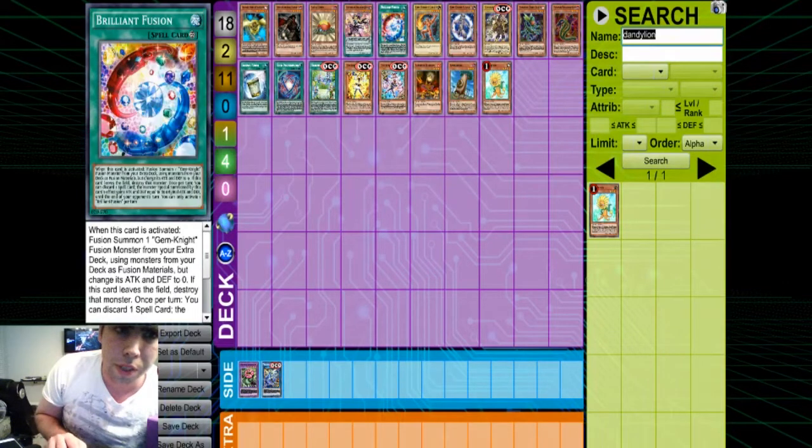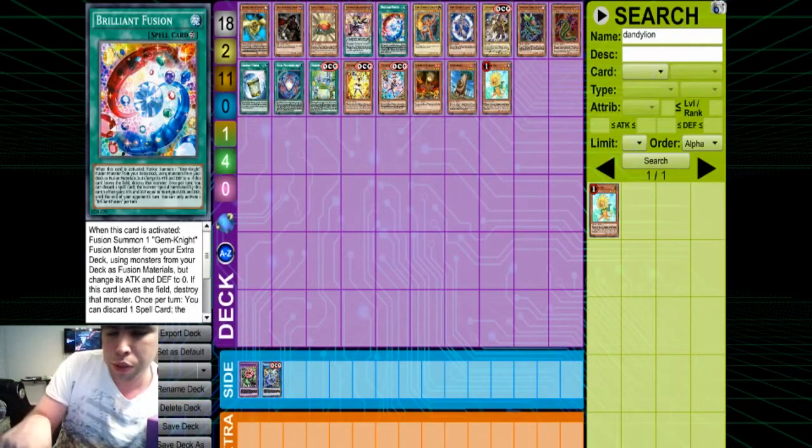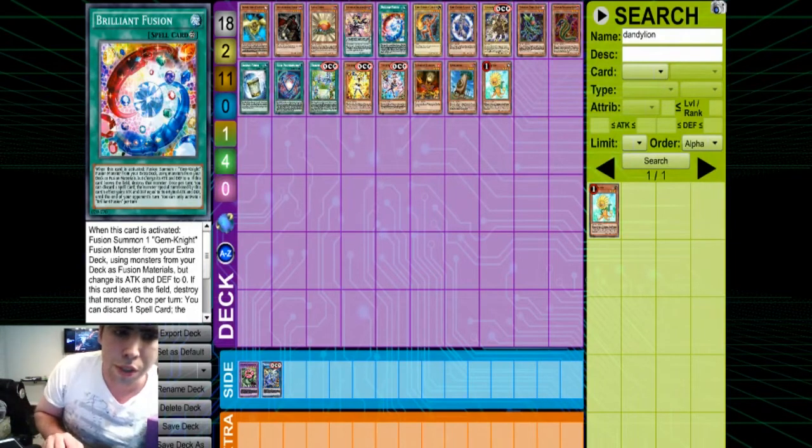The next engine we're talking about is Brilliant Fusion — another engine that I feel like is probably either this or Seraphim Knight will be on the ban list at some point. Brilliant Fusion is a pretty simple card: with one card, you can send a Light monster and a Gem-Knight to the grave, fusion summon your Seraphinite, which not only gives you an extra normal summon, it gives you a monster you can then use as Link material. Essentially, if you have Brilliant Fusion and any combination of two monsters in hand, you have a Link 3.